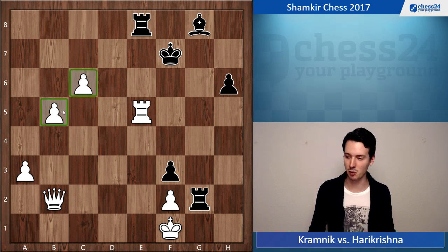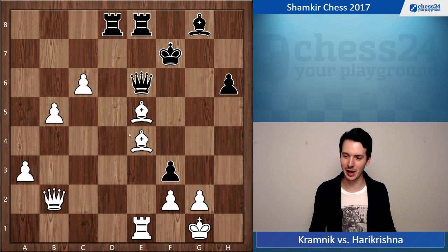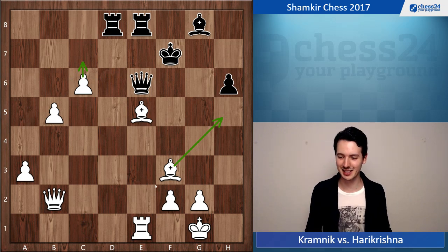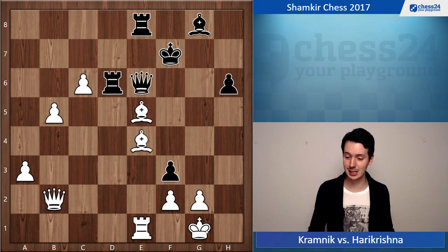After Rxe5, black can give one revenge check but after Kf1 there's nothing to do — white is up a queen and has two pawns about to queen. What can you do? Rdd8, move back, but white just takes on f3. Bishop h5, it's just all horrible. You could take away one of white's pieces like the bishop on f3, but the position would still be completely winning for white. Harikrishna resigned at this point.